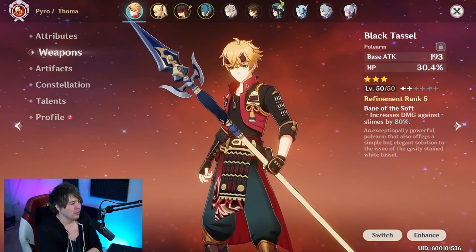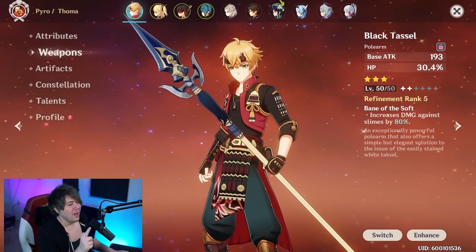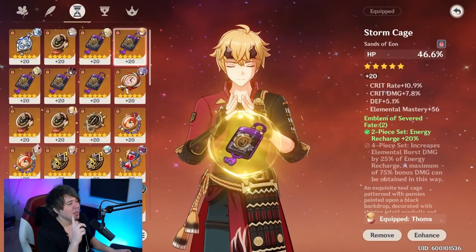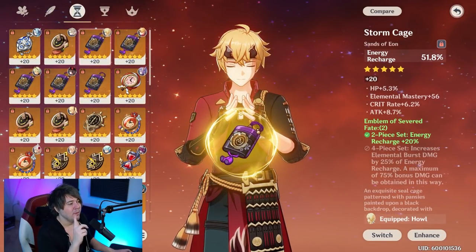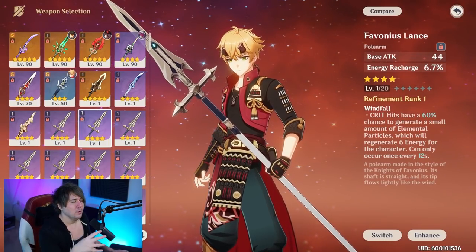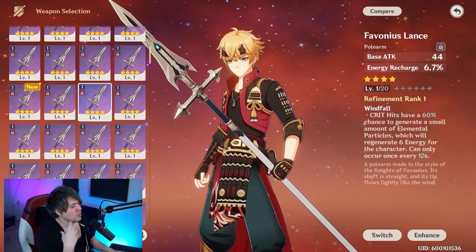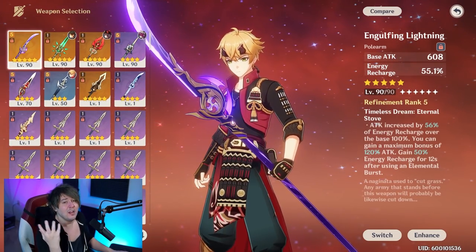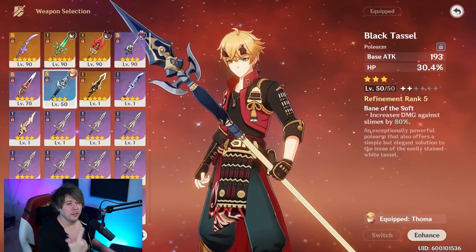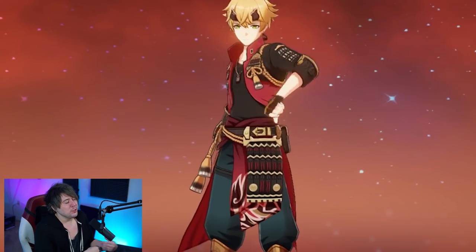For weapons: the Black Tassel is a three-star weapon that gives around 43-46% HP at level 90. If you're running Black Tassel, you'll want an energy recharge sands unless you have incredibly well-rolled energy recharge substats. If you have an energy recharge weapon - like the Favonius Lance, which at any refinement rank has crits generating particles - or even the Catch, you can run HP% sands instead. You could even use an R5 Engulfing Lightning just for the energy recharge.